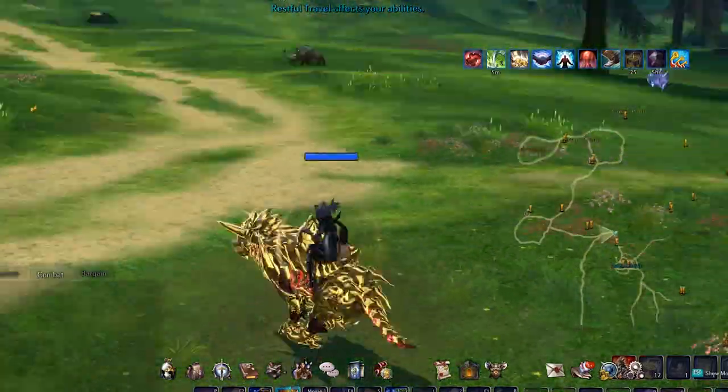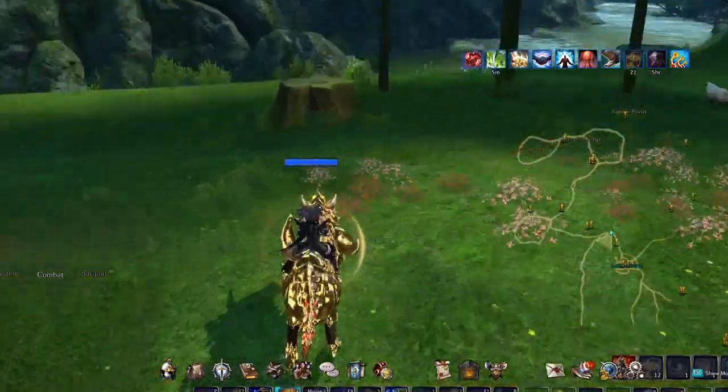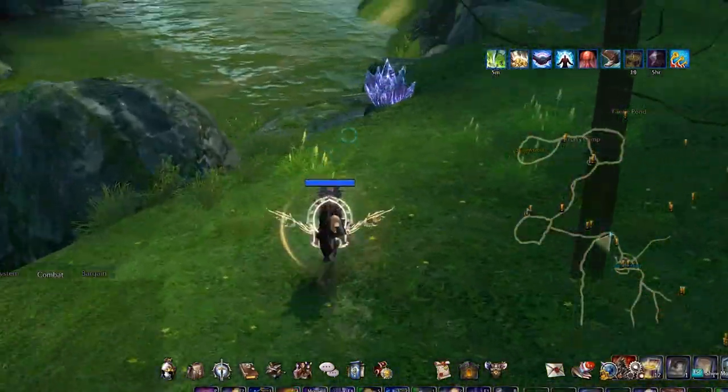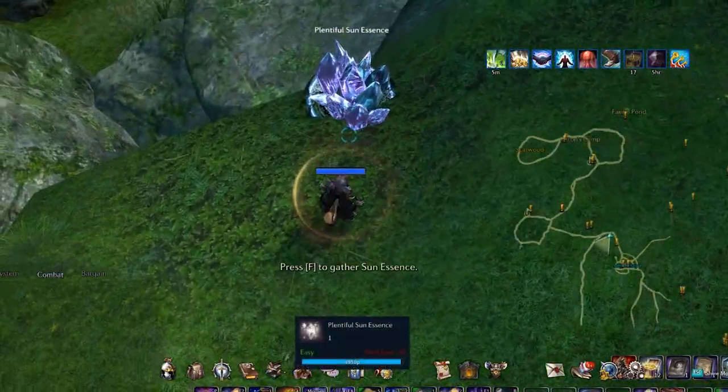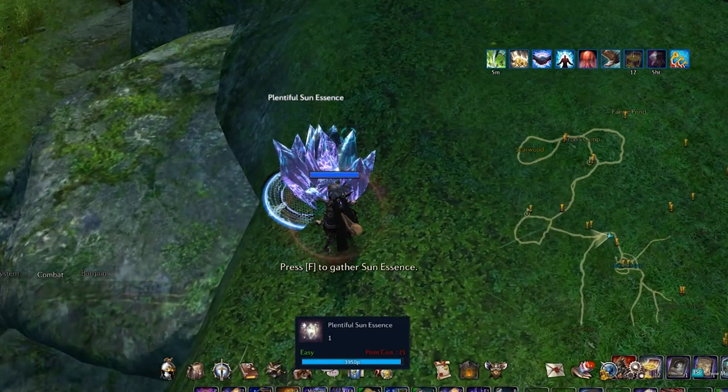Here you will find mainly verdure plants and sun essence. By the way, when you see a node that says "plentiful" in front of the name, that can be gathered up to three times.